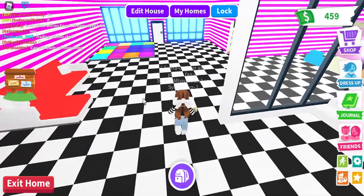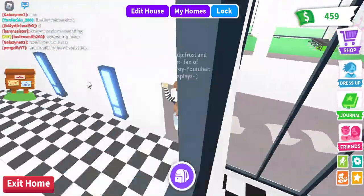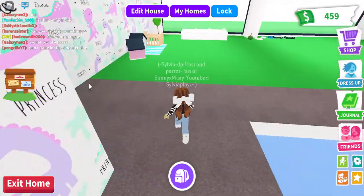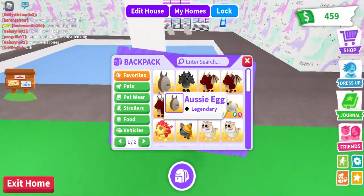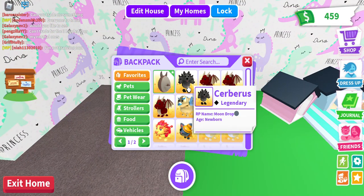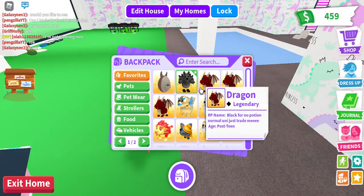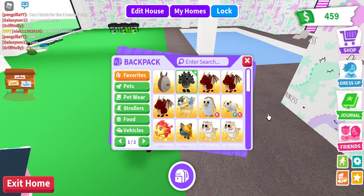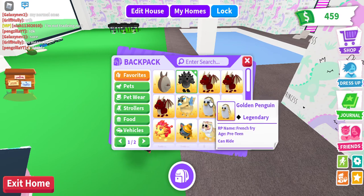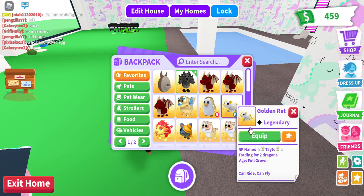Hi guys, today I will be showing my offer for eight neon legendaries or a neon turtle. First off we have an Aussie egg, then a Cerberus — three dragons, one's basically full-grown, one's junior, and one's newborn. A golden griffin newborn, no potion, a full-grown golden penguin post-teen, a golden rat.